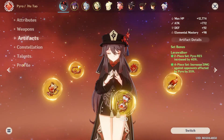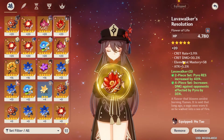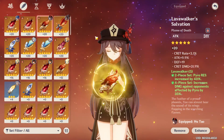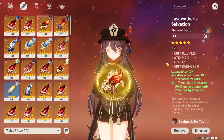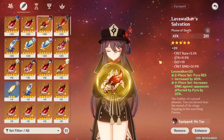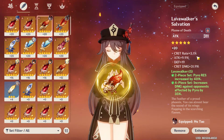This is her ER, and Pyro Damage bonus at 46.6% because I'm using 4-piece Lovewalker. Let me show you some of the pieces she's using. First, the flower — crit damage is quite high at 30%, along with some EM, ATK%, and crit rate. The feather I got yesterday, I enhanced it to plus 17 on video, then finished enhancing to plus 20 off the record, and it turned out to be 31.9% crit damage with some ATK% and crit rate.